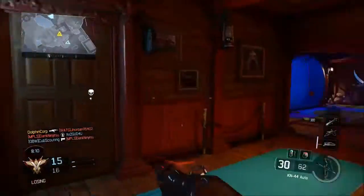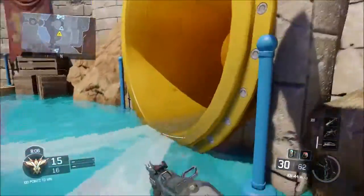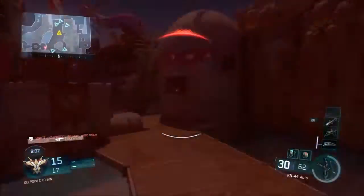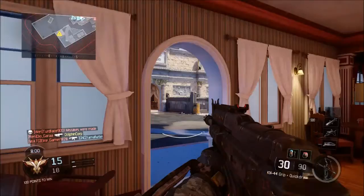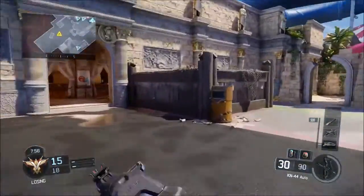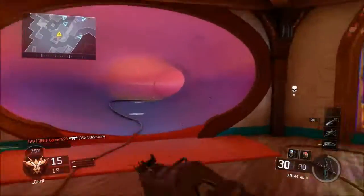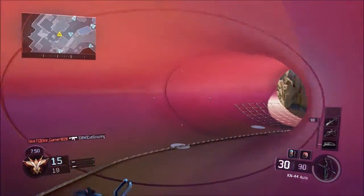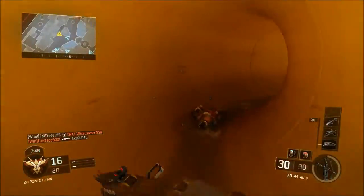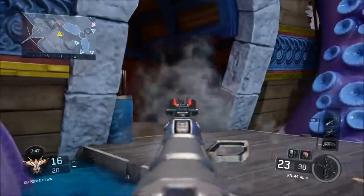The three-lane system that Treyarch has on most of their maps is tremendous. The lazy river feeds into the middle of the map and also allows you to feed into that blue slide area. Overall, aesthetically — especially this back area — there's a lot of detail, very vibrant, and a great color palette, as I mentioned in the Rise video.